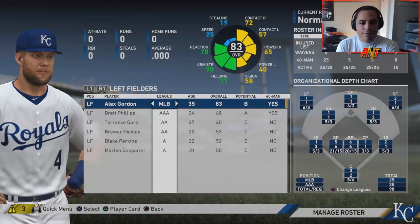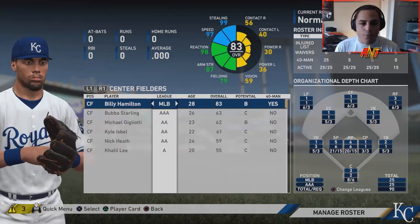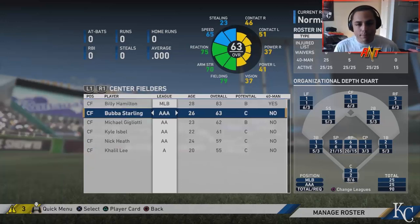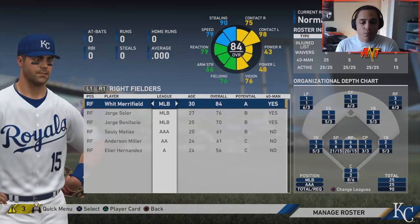In left field, Alex Gordon usually retires after a season so we'll keep him then let him walk. Brett Phillips is a like-for-like replacement — good fielder, not known for his bat. Center field: Billy Hamilton's not bad, we'll see. Bubba Starling's a bust so we'll need a backup if Hamilton doesn't work. In right we've got Whit Merrifield, Jorge Soler, Bonifacio, Suli Matias. We'll let Soler be our DH.